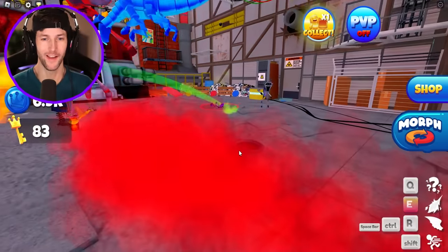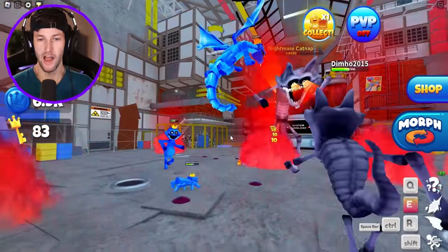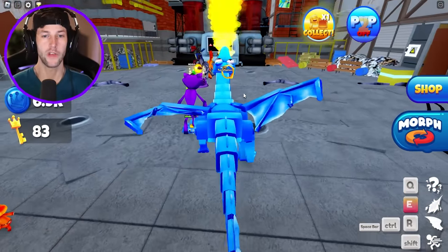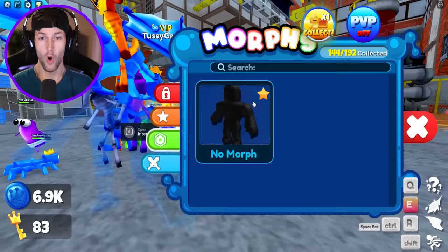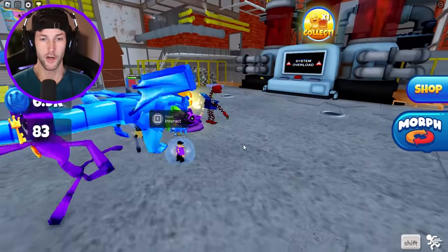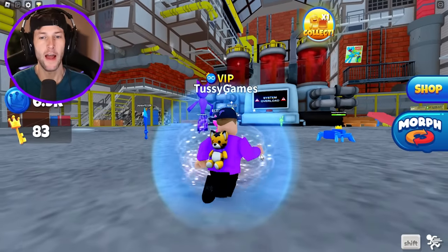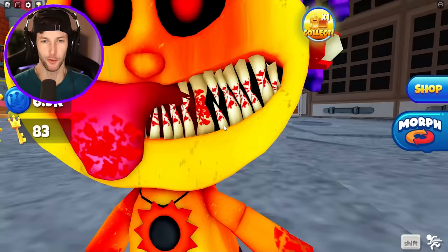What is happening? Guys, I'm frozen. Can I reset? Yes. Let's try to defeat Catnap out here. Where's he at? He disappeared. Oh, you guys already did it. Well, that's actually a good thing because now we can just start from the beginning. I think we have to wait until the next boss battle — we gotta wait for Catnap to return.